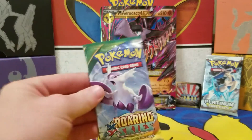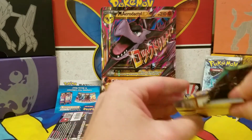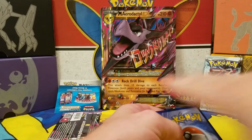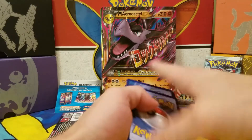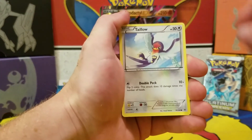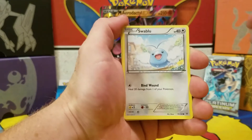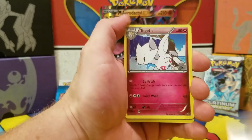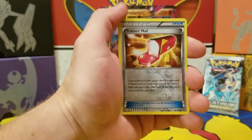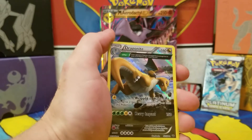Pack number one — Roaring Skies. A lot of people out there like Roaring Skies. We start with an Electric, go to a Taillow, Bagon, Pidove, Swablu, Revive, Healing Scarf, reverse holographic Trainer's Mail — nice — and a rare: a holographic Dragonite! First pack, off to a good start.